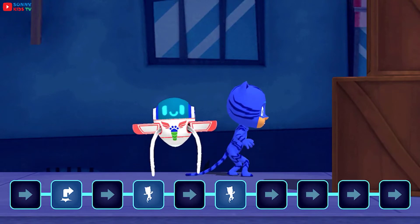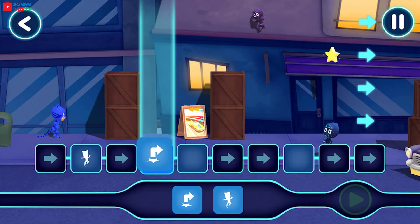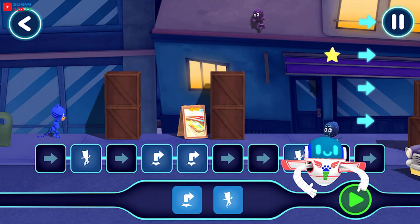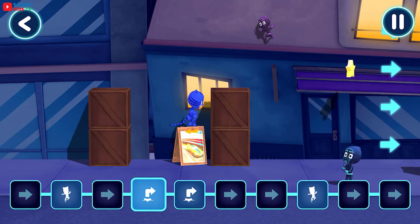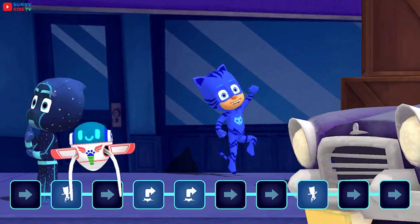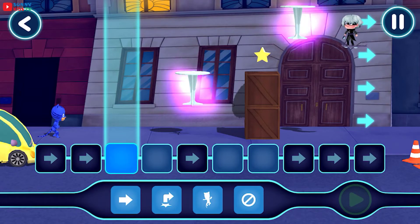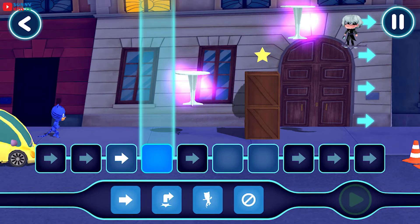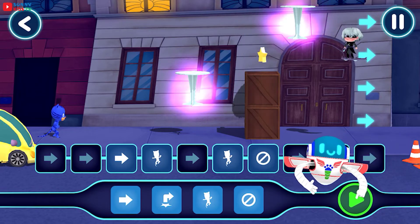Great work. PJ Masks, we're on our way. Tap this button when you want the hero to start moving. Awesome. Another successful PJ Masks adventure. Which level shall we play? Awesome. Into the night to save the day. Now let's see what happens when you tap the play button. Well done. Into the night to save the day.